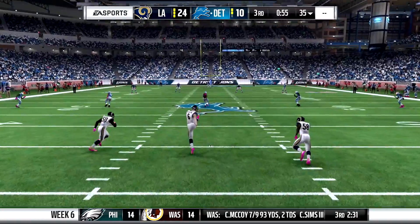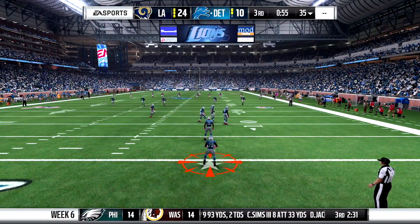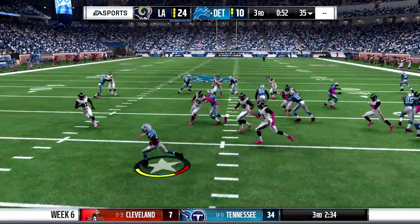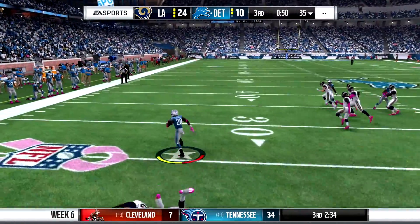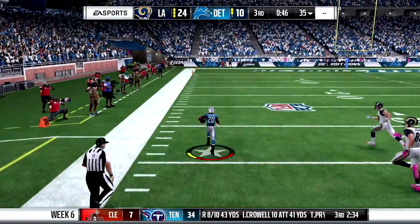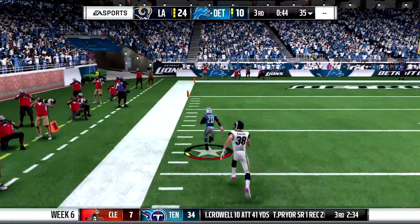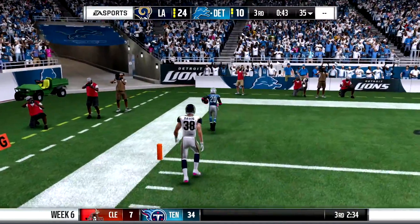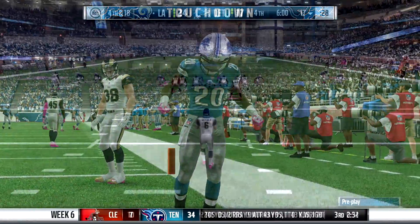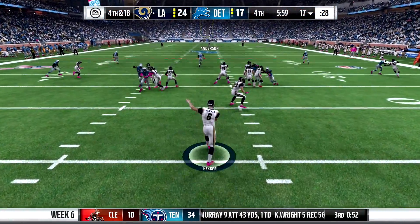On the ensuing kickoff, Tayshaun Anderson back to receive the kick. Takes the kick, tries to find somewhere to run, reverses field — and he's off to the races once again. He makes his way to the end zone. I don't see any penalty flags for whatever reason, and we walk right in for a kick return touchdown. 100-yard kick return for Tayshaun. So far he's having a career day.